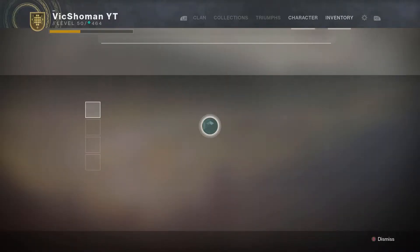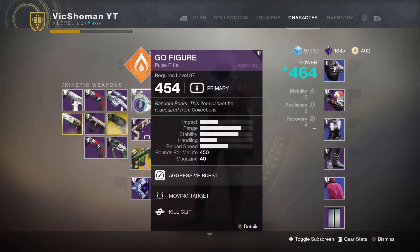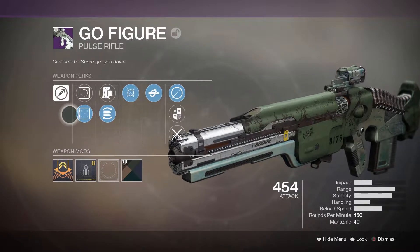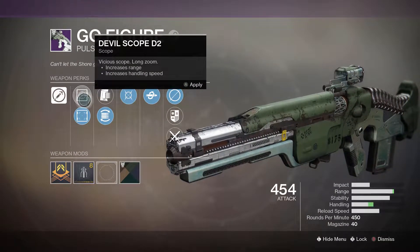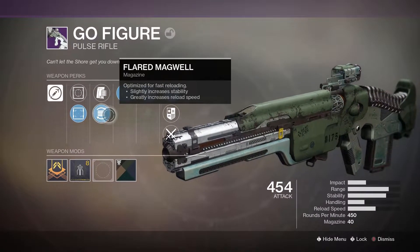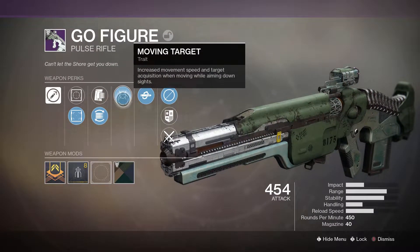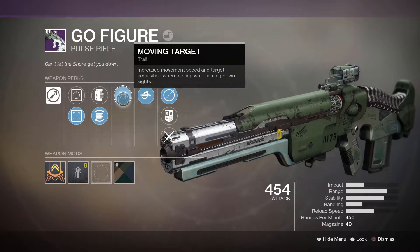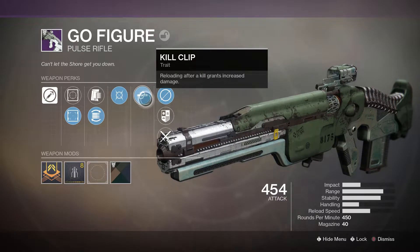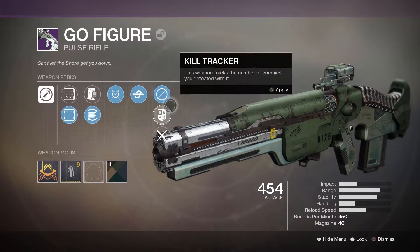So today we're going to be taking a look at an insane weapon I've been using in the Crucible for a decent amount of time now. I've had a bunch of fun with it — it's the Go Figure. The roll I got on this has Devil Scope D2, Dusk Dot D1, Appended Magazine, Flared Magwell — which increases stability, that's why I like to go for this mainly. Moving Target for increased movement speed and target acquisition when moving while aiming down sights. And Kill Clip — reloading after a kill grants increased damage. This perk is what's going to make the weapon special.